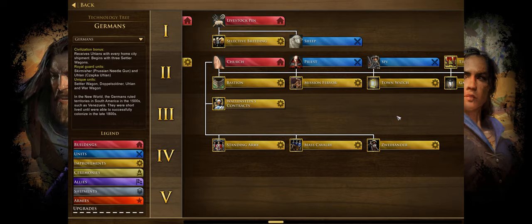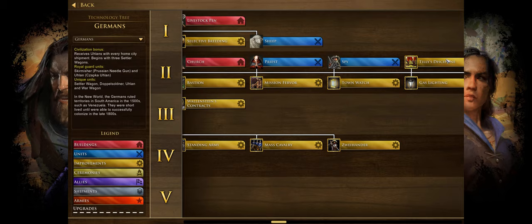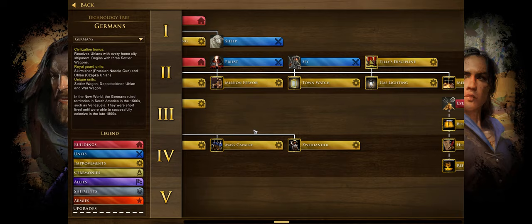Lastly, the Zweihander upgrade ships 12 Doppelsoldners from your homeland and increases all Doppelsoldner hit points by 10%. If you're going to be building a lot of Doppelsoldners, these unique monastery upgrades are critical — you'll want the 10% extra hit points from this upgrade, and then Tilly's Discipline for the 20% extra movement speed. These upgrades will definitely help you a lot depending on your strategy.